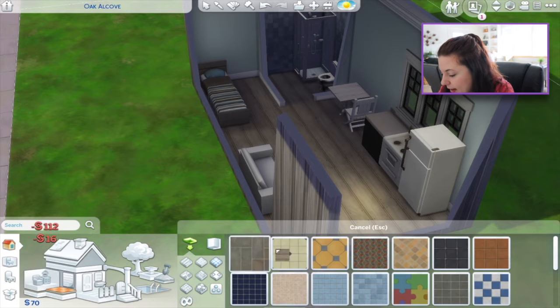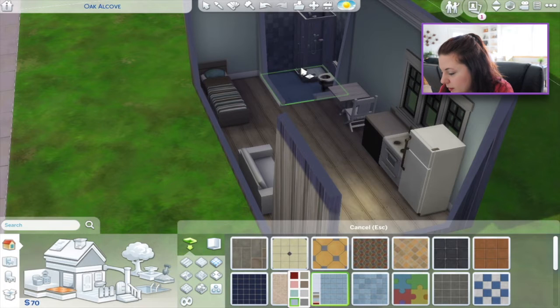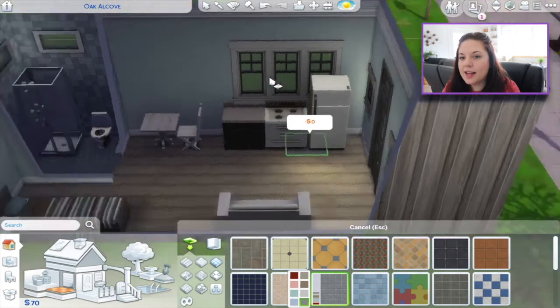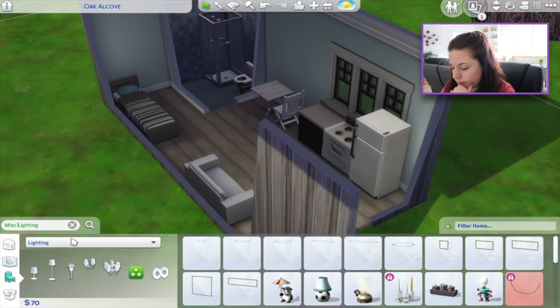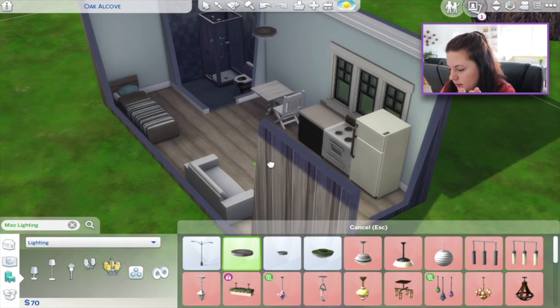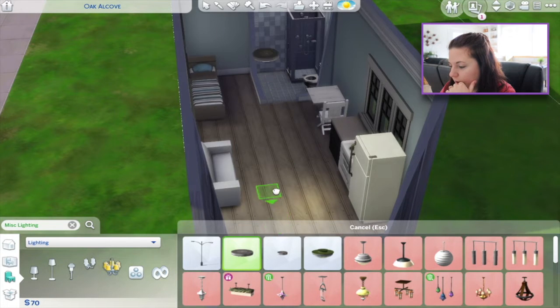$70 left. I'm actually impressed so far, so let's just keep going. Let's do gray. Oh, we don't have any lights and lights are expensive. We only need one — it's $50. The bathroom's not going to get one.